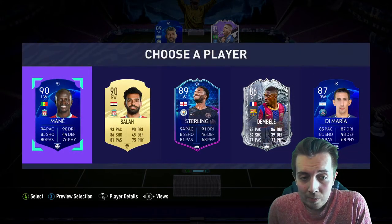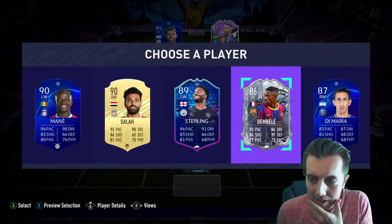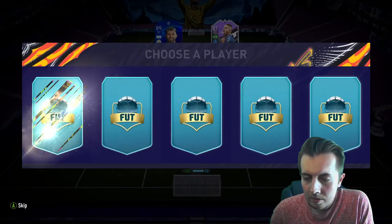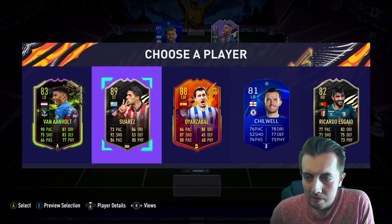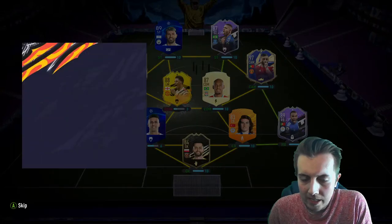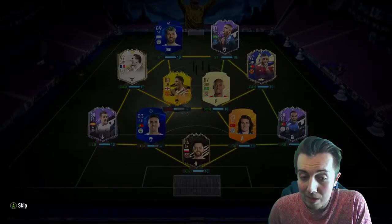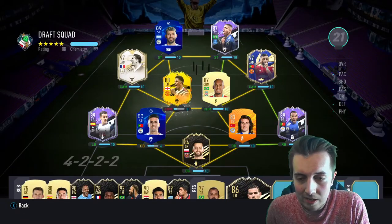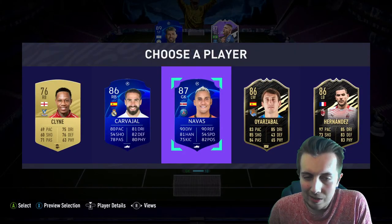What a choice — obviously Dembele is incredible but it's an offline draft so at the end of the day no one cares. I'm going to take Salah — 90 rating. Some more big players. Does he help? He does not. No midfielders — doesn't help either. We'll just take Suarez — 89 rating. That's a big bench, and it just got a little bit bigger. This could be a really big draft to be fair.